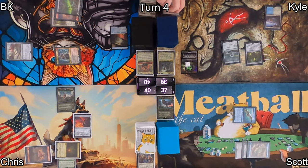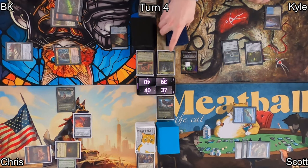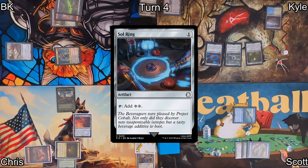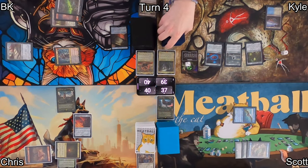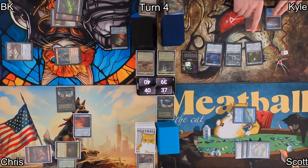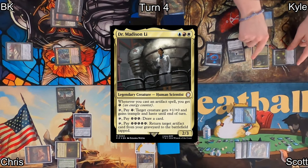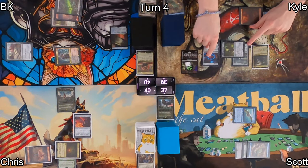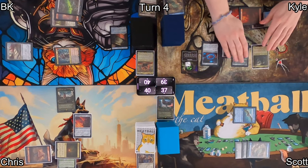After Kyle draws, Urza's Saga triggers so he'll go find a Sol Ring and put it onto the battlefield — he also floats one colorless mana. Then the radiation counters trigger, so he mills two cards. Both were lands, so his radiation counters just stick around. He plays a mountain, then casts his commander, Dr. Madison Lee. With her out, he wants to start casting artifact spells so he can generate energy and use it for good.